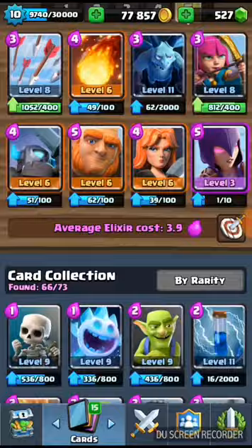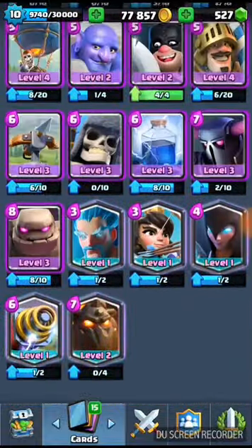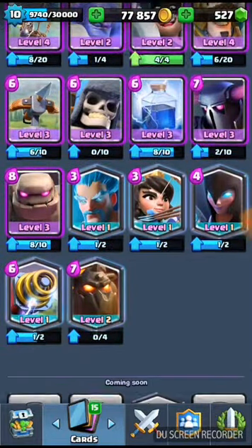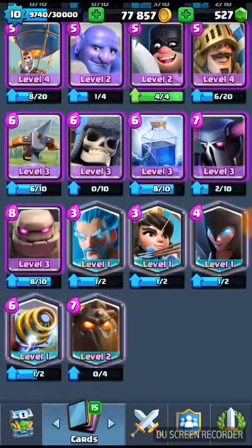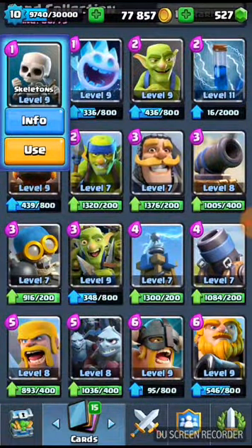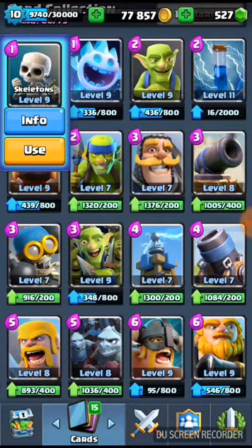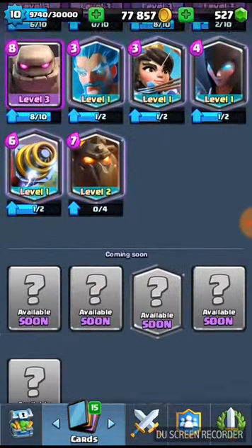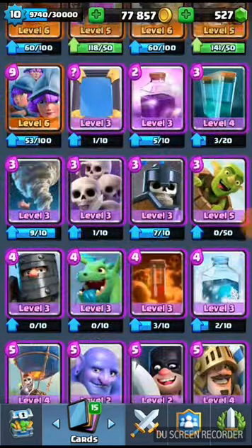Just a quick note — any card can be used. Just because a card has a higher rarity does not mean it's any better. So just because you've got Sparky does not mean it's necessarily better than skeletons. Skeletons can be used as a distraction tool. In fact, the skeletons actually counter the Sparky — they make the Sparky waste its hit, which takes five seconds to charge. So skeletons are a really good counter for Sparky.